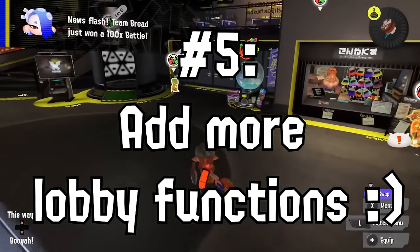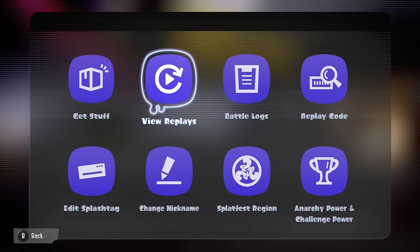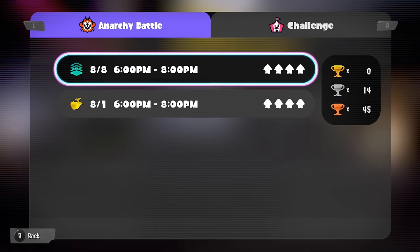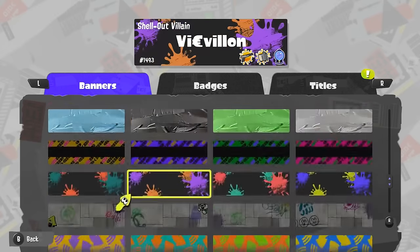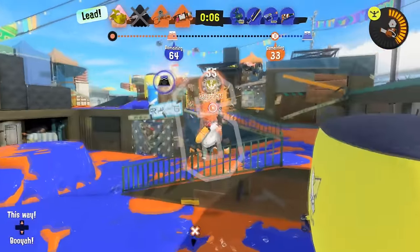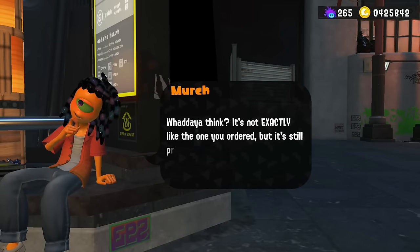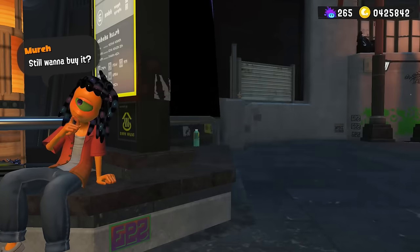Splatoon 3 has that big computer in the middle of the lobby, but it really doesn't have as much information as you'd think. It houses replays and has information about challenges, Anarchy Open, and a few other things, but there's so much information locked into the Nintendo Switch Online app that some people are never going to see — stuff related to Splatfests, Salmon Run, and your weapon statistics. Some of that information could also be available on the lobby PC, so people have access to it without having to grab their phone or tablet. I get that it incentivizes you to use the app, but it could be on the computer as well.